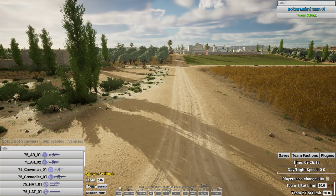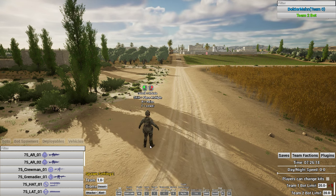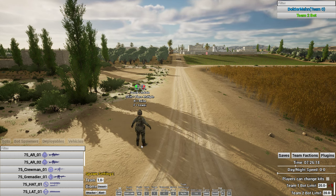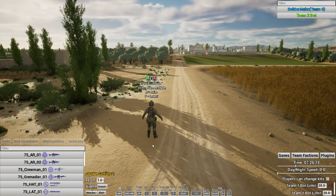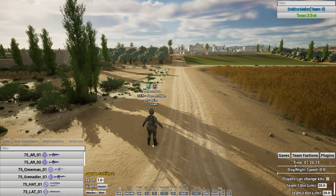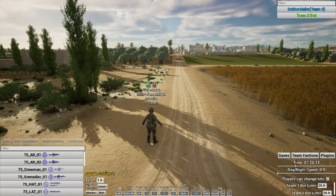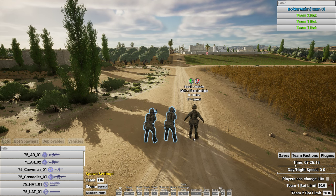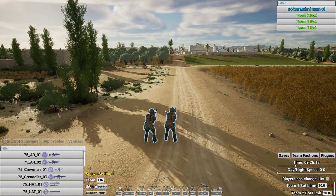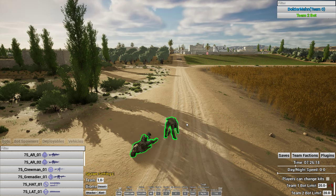Let's talk about spawning bots. I spawned in as team one so I'll set this to 1.0 and spawn a guy. The way I rotated him is by scrolling my mouse wheel. If I want to place multiple, I hold down Shift. Press R to raise him, press F to lower him. All the controls are shown on your screen — just look at the bottom if you forget. I can shift-spawn multiples and rotate guys. Press right mouse button to deselect. These two are friendly to me — they have a blue outline.